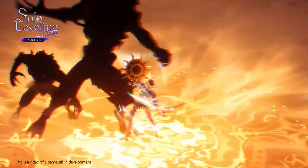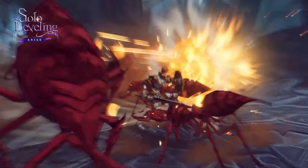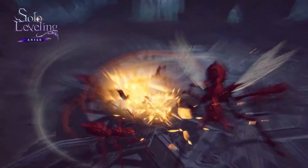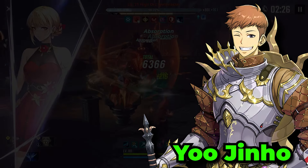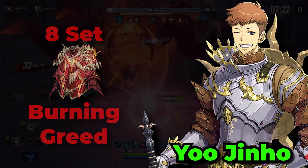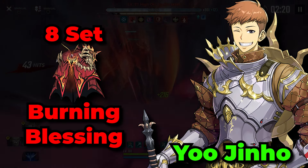Eugene Ho is one of the most versatile characters in the game, as he applies pretty much everything you can think of — healing teammates, buffing their stats, and giving shields. But because he has a lot of break damage in his kit, the Burning Greed set will be the best one overall, though you can also use Burning Blessing to give a bit more healing to your team.